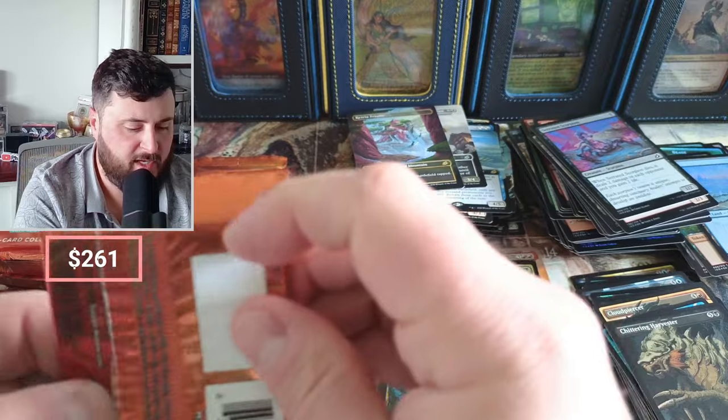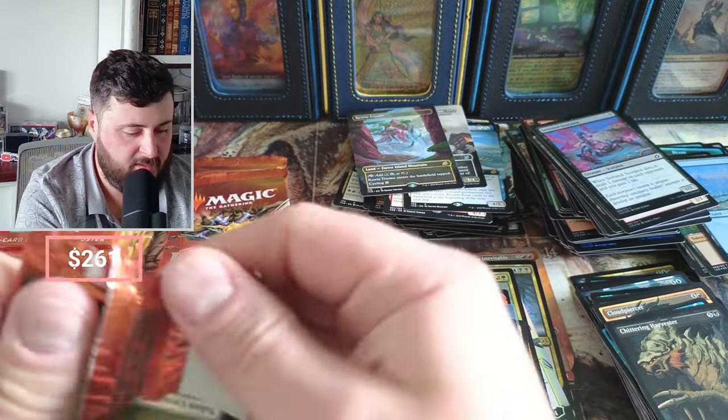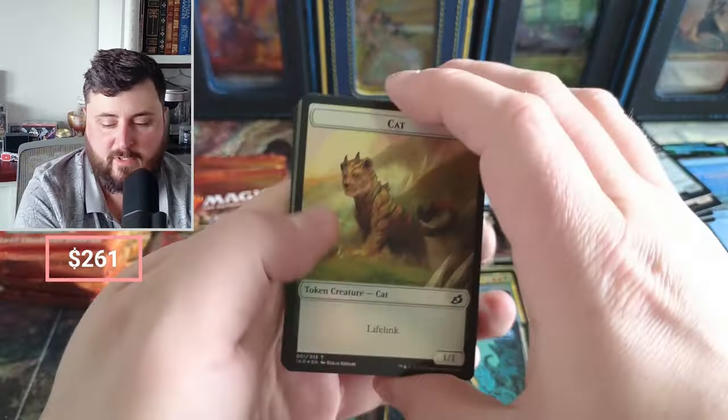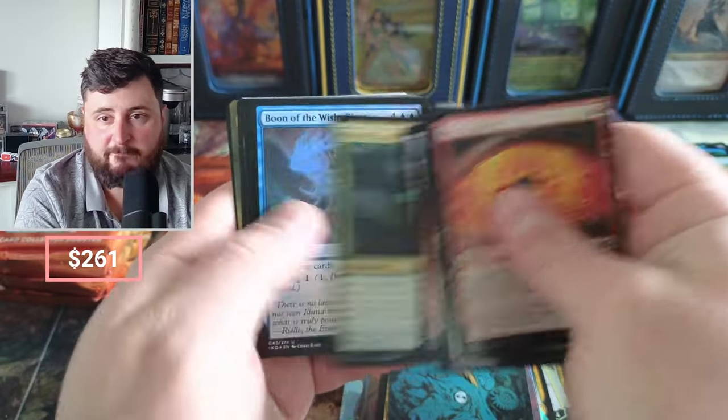That was a pretty nice pack. Octopus man — I don't know what he's doing, it's not a good hit in that back slot. That's just not what you want. You want to see a foil Fire Prophecy, you want to see a foil Yorion.